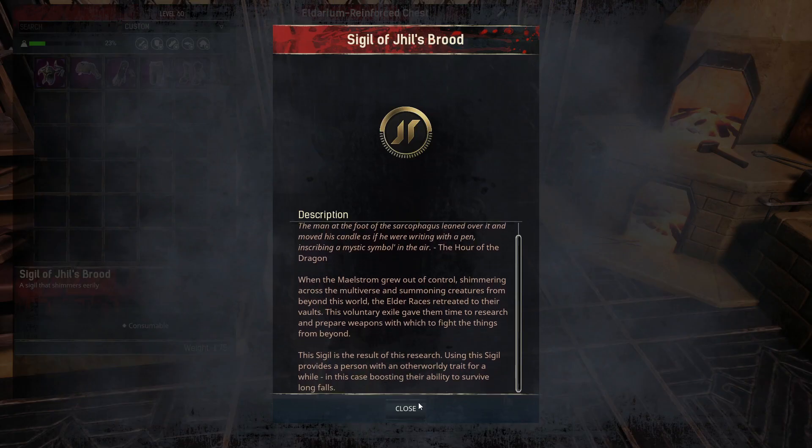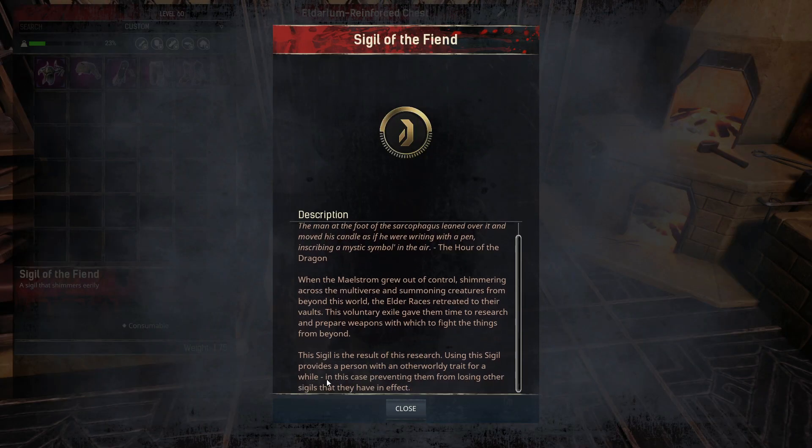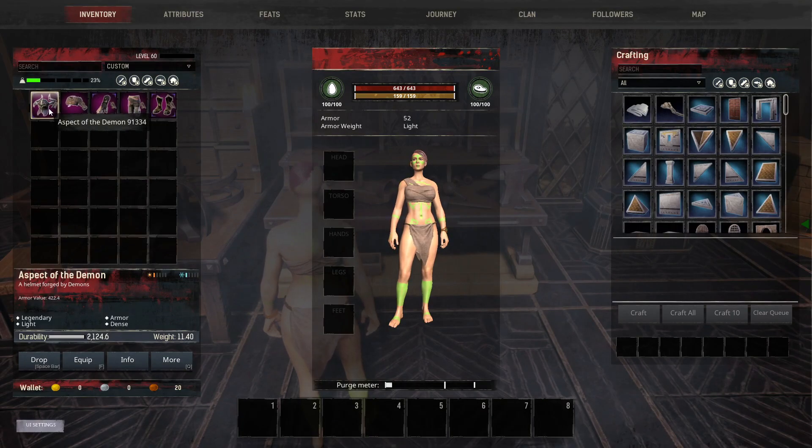The sigil of Jill's brood will allow you to survive longer falls. This one's not really necessary, but this build does not have cat-like falling, so it's a nice sigil to have for that cushion. Then the sigil of the fiend — that's the last one — and this prevents you from losing your other sigils. These are the ones that really affect this particular build positively, and you can min-max with the others if you want.